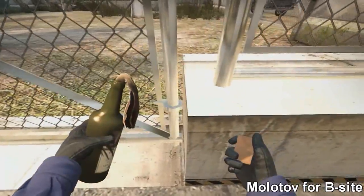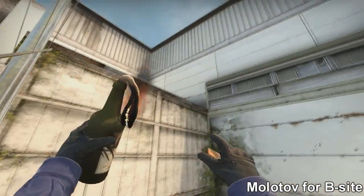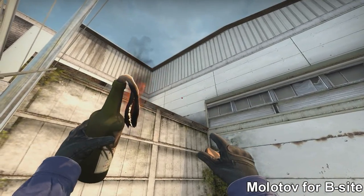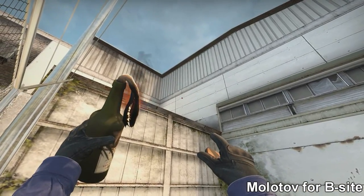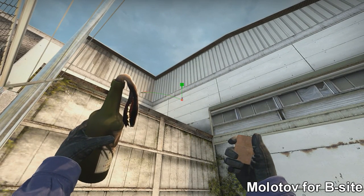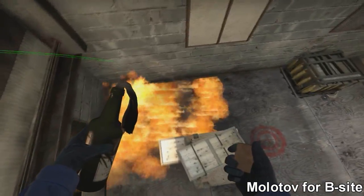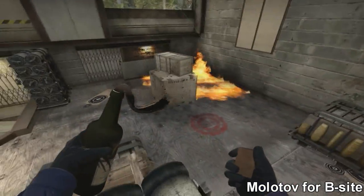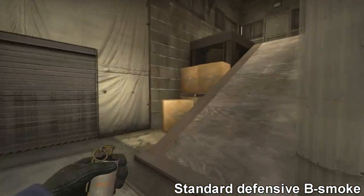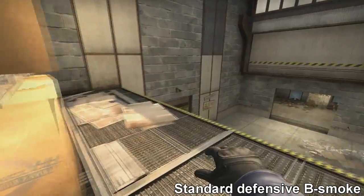This molotov is one I just found for the sake of this video, but I think it's quite good. You line up with this small jump and there are bolts on either side of where you actually want to aim, which is right in the middle of the bolts on the top line. It's kind of hard to explain, but I hope you can see from the video where you should aim. It molotovs the back of the site and it can be a very hard spot to counter, so it's actually a pretty good molotov.